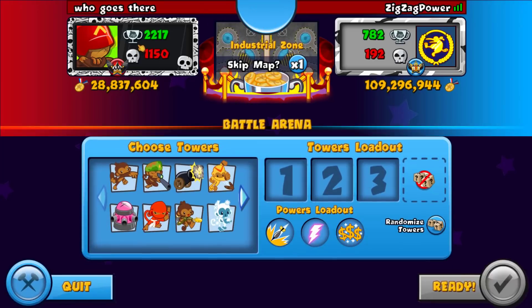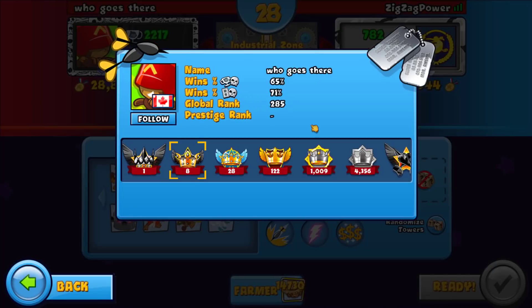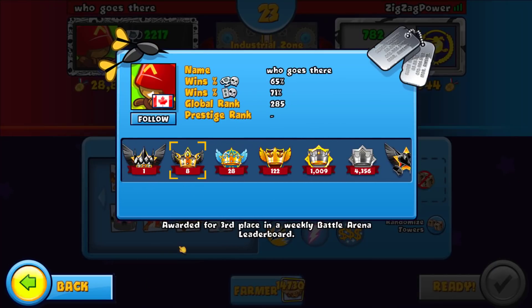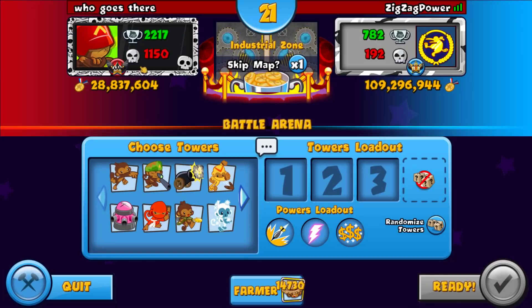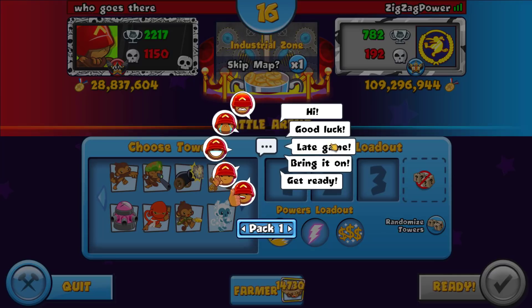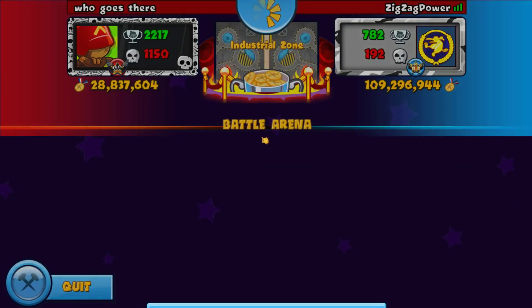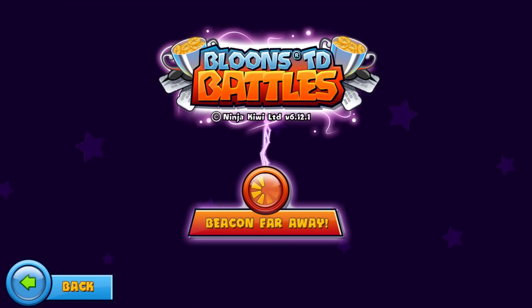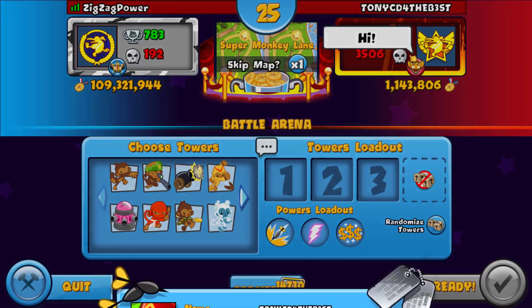Next opponent is 'Who Goes There' — what an interesting name. Let me check out his badges — so this is basically a grinder with a 65% win record. Industrial Zone — we definitely want to skip that. He just disconnected. What?! Alright, free win, thanks.